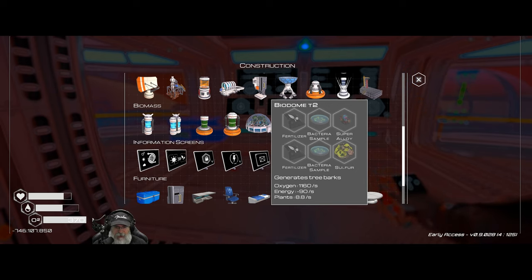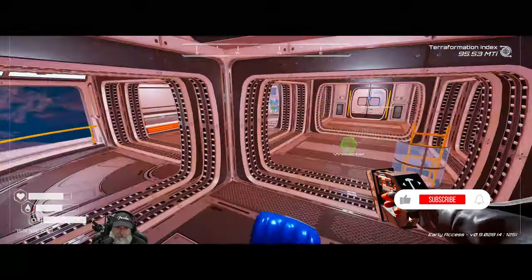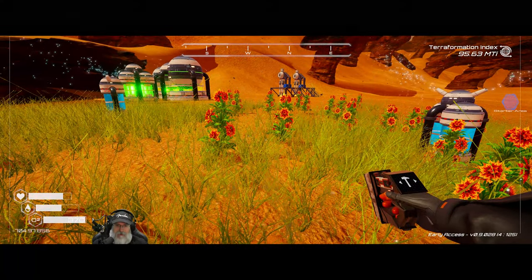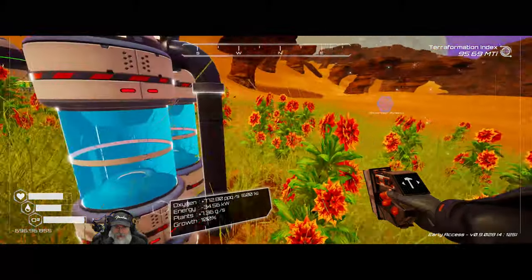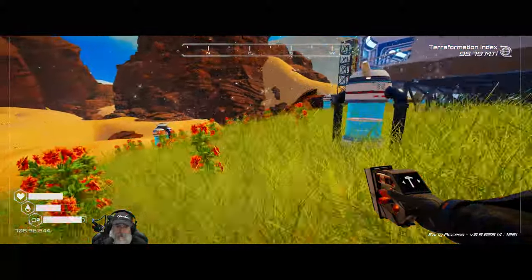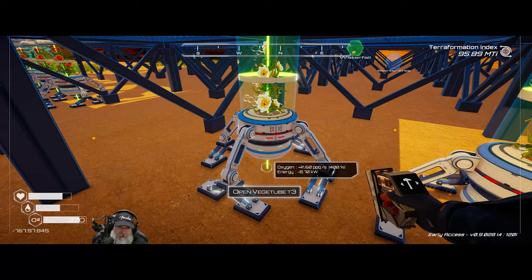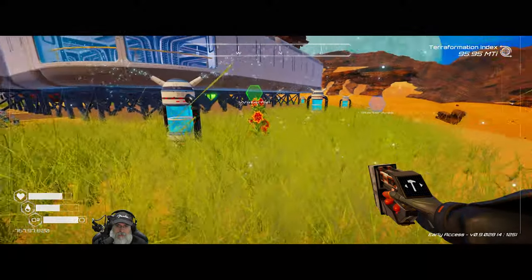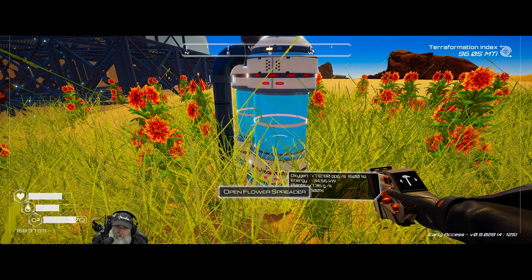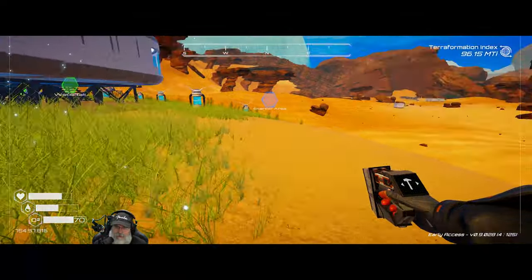To do this we need to make fertilizer and bacteria samples, which means we need a lot of algae. We're about 30% on the way towards the moss stage. I also discovered you can put flowers inside the flower spreaders — this one is doing 772 ppq of oxygen with golden flowers in it. My three flower spreaders all have golden flowers. Making the Biodome Tier 2 will surpass that, plus apparently we can start making tree barks and eventually trees with it.